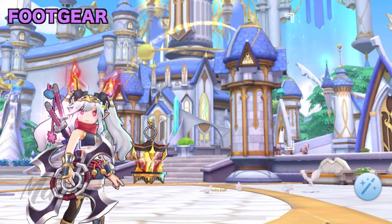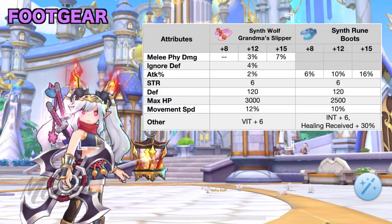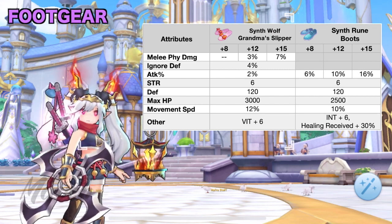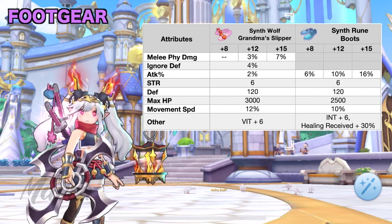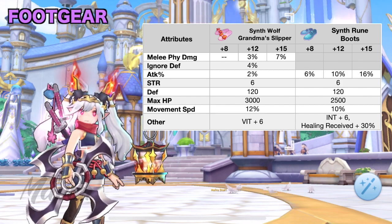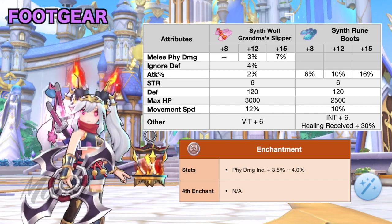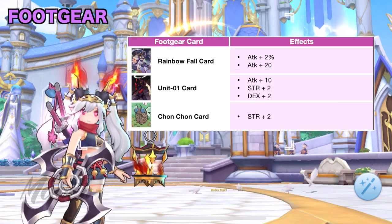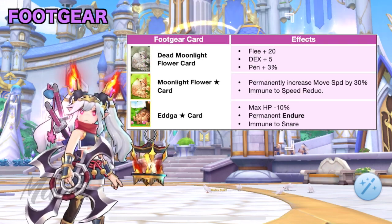For footgear, the options are the Synth versions of Wolf Grandma Slippers or Rune Boots. The former grants mainly physical damage, attack percentage, and ignore DEF, while the latter grants a higher attack percentage. You can check my footgear synthesis video to know which crafting materials to prepare for this new feature in RO 2.0. For footgear enchantment, just aim for a high PDI stat. For footgear cards, you can use any of the following cards. But for late game, it would be better to use one of the following MVP cards.